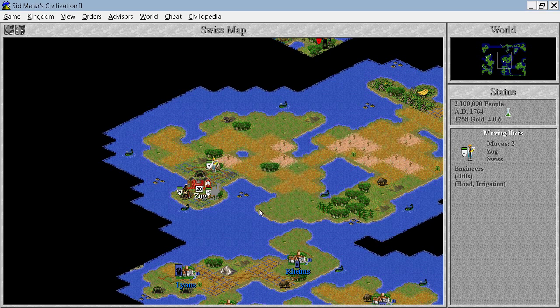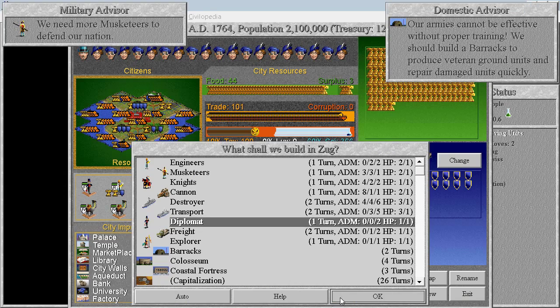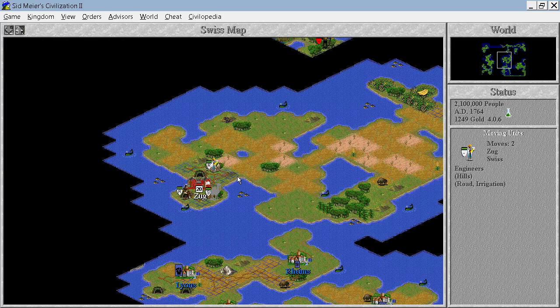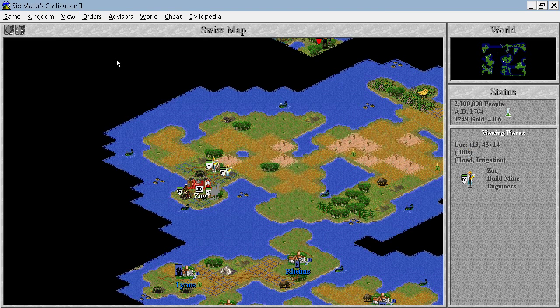Three turns is fine. This is finished — perfect. That means, first of all, let's not forget to finish the freight. Excellent. I think I want to build mines there as well.